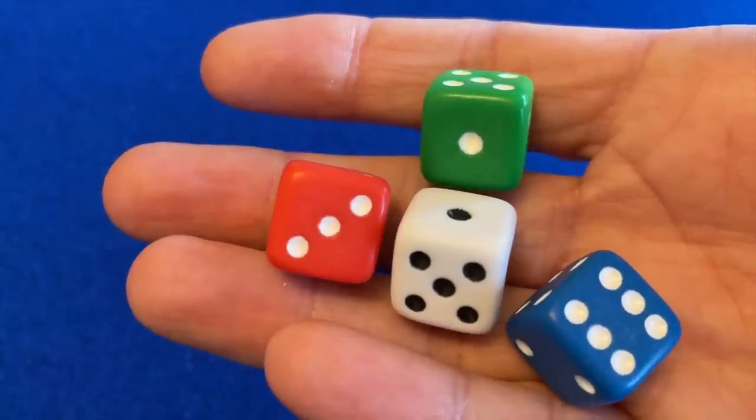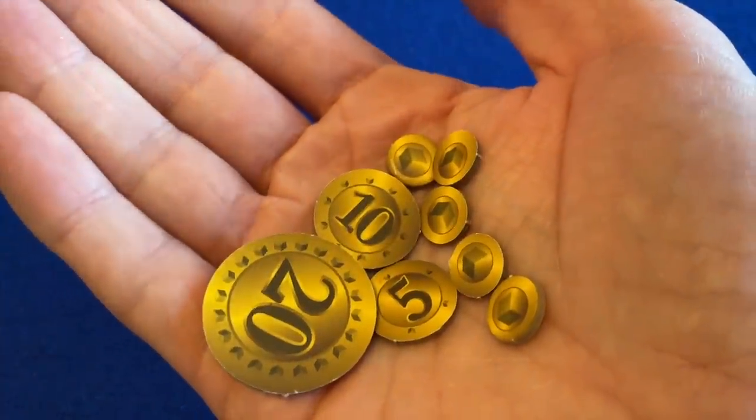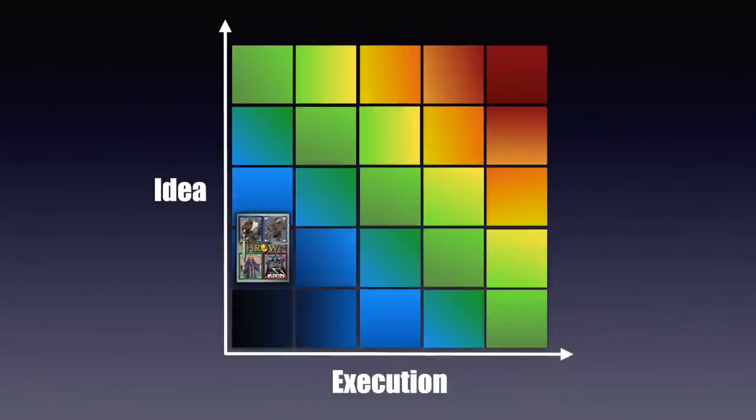In his Dicetower review, Tom Vassell lambasted the weight of the dice and the size of the coin tokens. Perhaps a little overstated in his review, but he has a point — this wasn't a lavish production. The result is that Throne sits in the bottom left corner of the grid, a commercial flop. It sold a few hundred copies, and then disappeared.